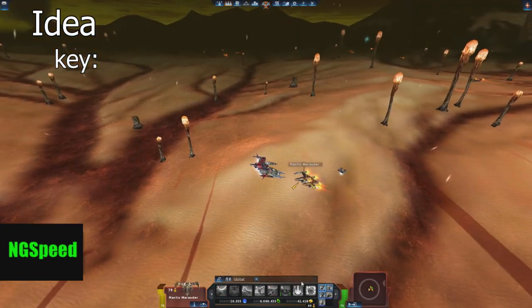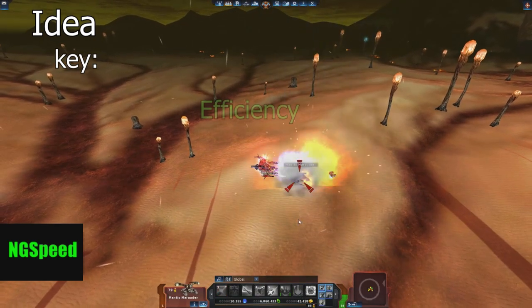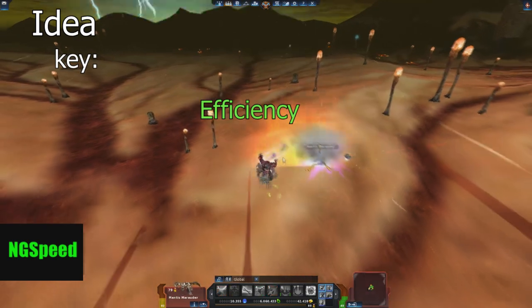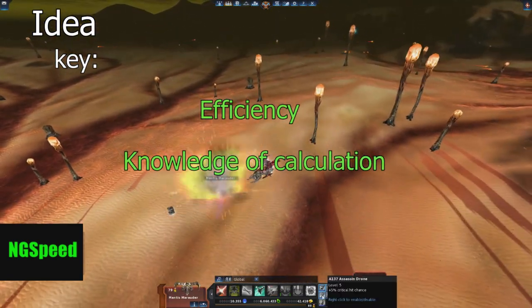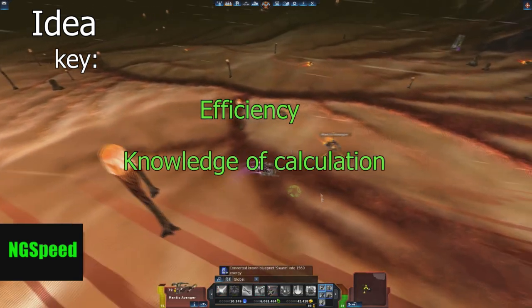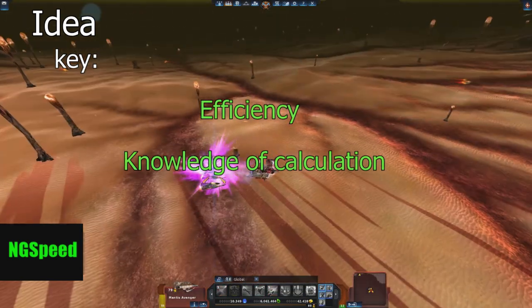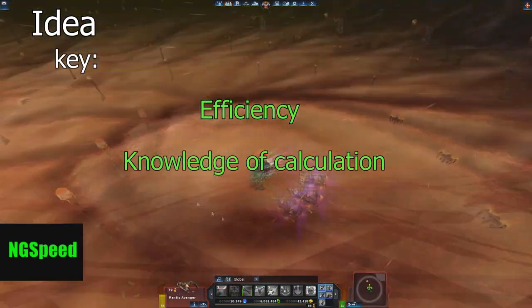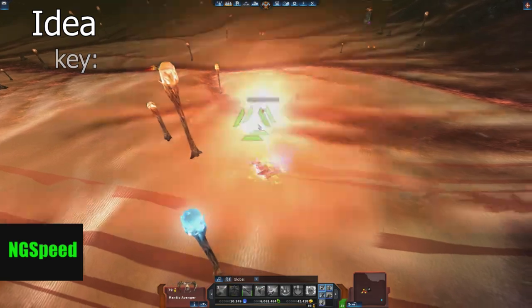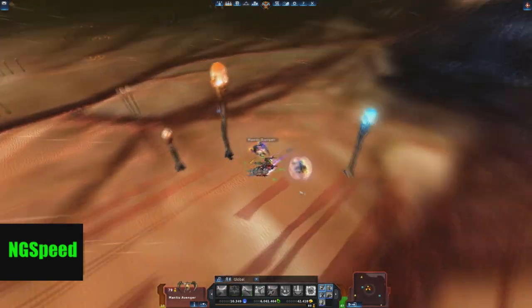The key of this 4th ring farming guide will be efficiency and the knowledge of calculation. I will go deeper into this in the following. If you just listen and try to use these tips, you will become a much better pilot and gain more Creonite — I guarantee you.